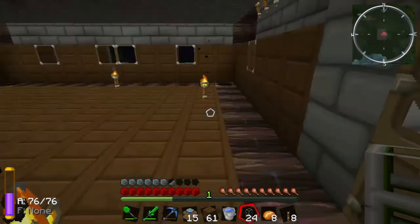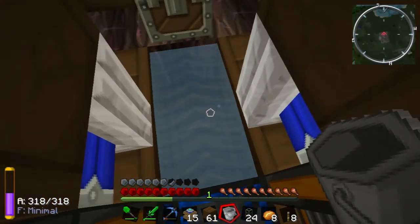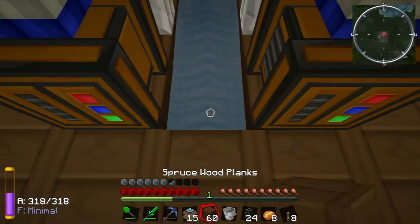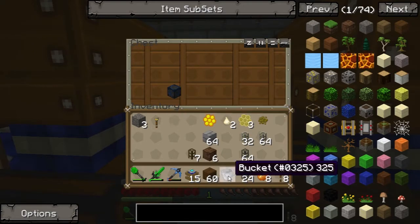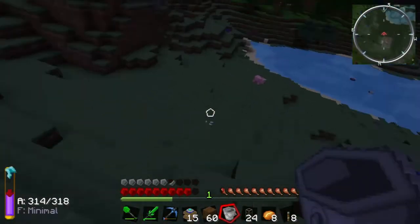So it turns out you cannot pump out of a water block like I thought you could. Nor does it act like a source block in the correct way. Apparently the only thing you can do with the Zycraft water block is put it next to a valve and have it use that. So you're completely useless to me and I need to go get another bucket of water. This makes me sad because I thought that was going to be genius.